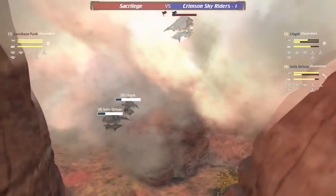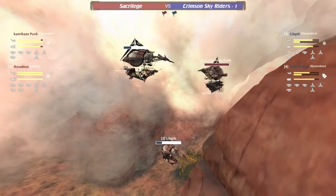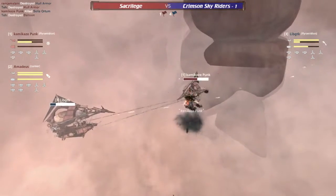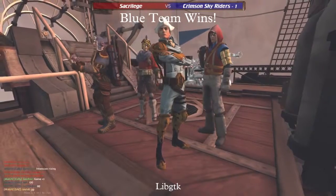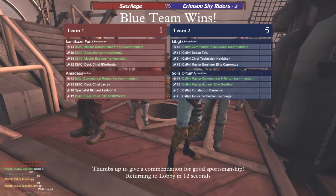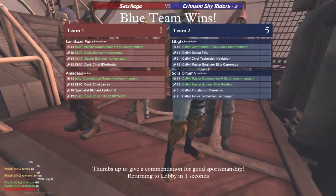Lib GTK taking some damage — and in any moment Kamikaze Punk is going to ram straight back into this rock, stopping all momentum. Lib GTK rams into the corner — Solace Orton pushes off his gun arc. Taking permahull but Lib GTK's got him — and that will take Kamikaze Punk down! Sky Riders finish off the match with a 5-1 victory, taking themselves into the finals. Great attempt there by Kamikaze Punk at the end, but fantastic maneuvering by Solace Orton to throw gun arcs off — even though they ended up dying, they gave Lib GTK enough time to take out Kamikaze Punk. Sacrilege goes down.